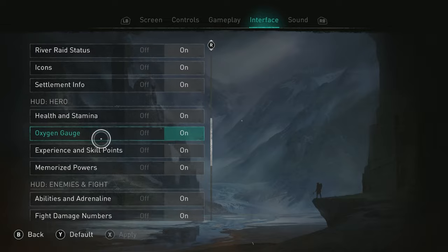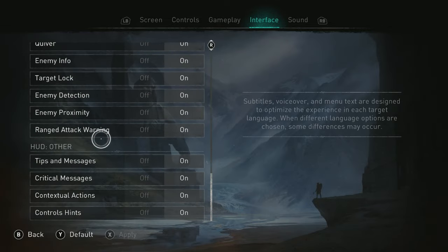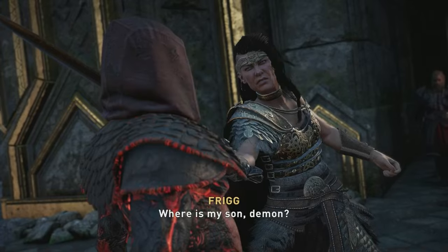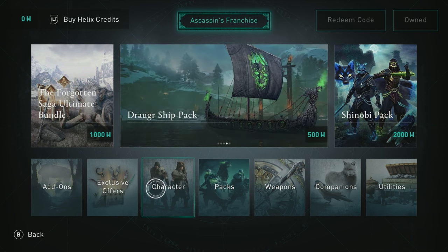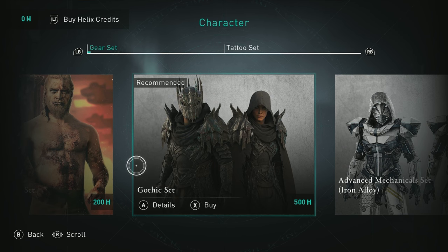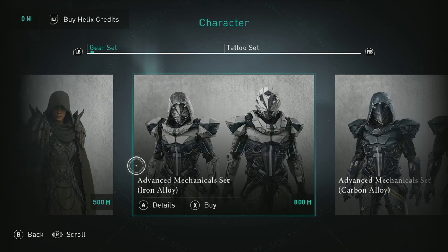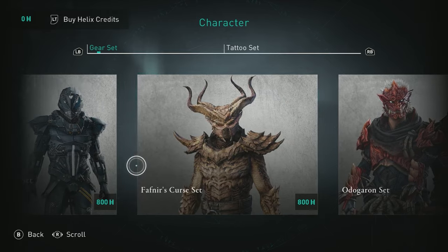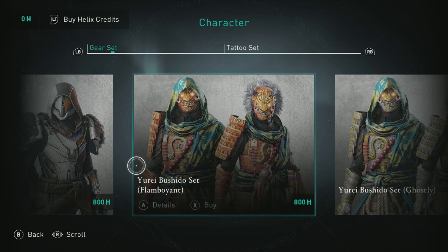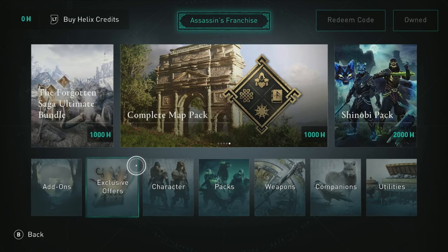There is a lot of DLC content for Valhalla, as well as a ton of microtransactions. You can buy all sorts of stuff including in-game currency, crafting and upgrade materials, weapons, armor, maps showing ability book and armor locations, and XP and silver boosts. Valhalla isn't a multiplayer game, so calling this pay-to-win doesn't have the same connotation as in a competitive game — but that's basically what this is, and I do not feel this kind of thing belongs in single-player games sold as full-priced products.